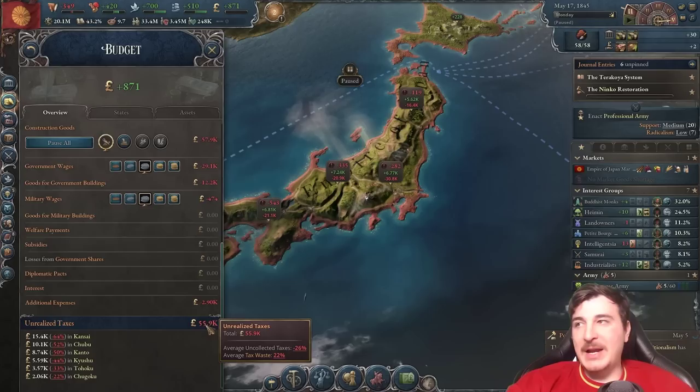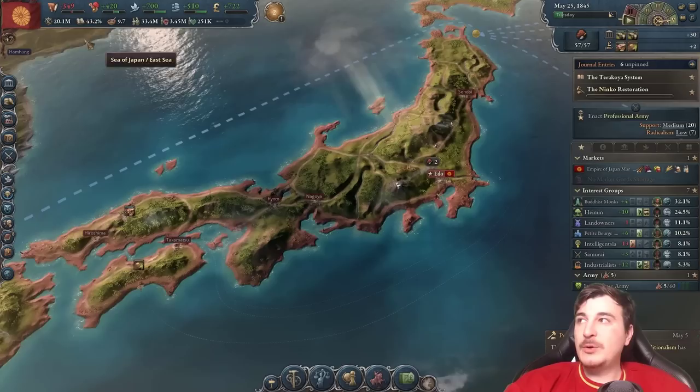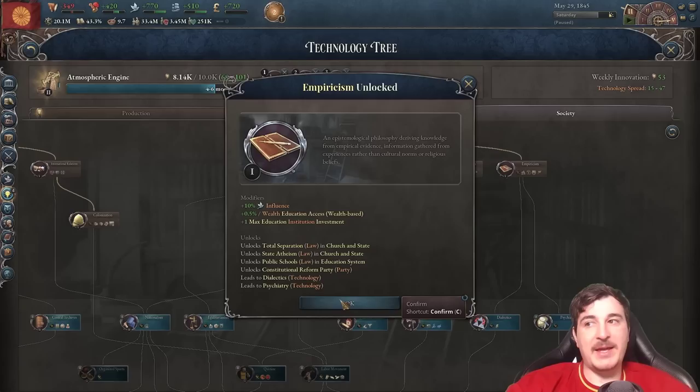We're down to 55,000 in unrealized taxes — better than before. University throughput is only for five years, so I'm going to go for the flat bonus to empiricism instead, which means we can unlock Constitutional Reform Party, Dialects, and Psychiatry technology. We'll queue up Dialects once we've researched Currency Standard and Banking, which are next in queue.